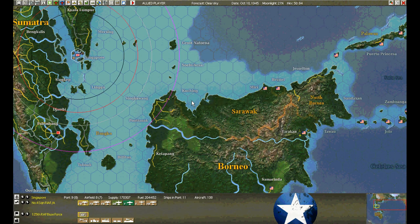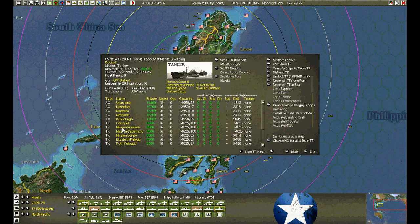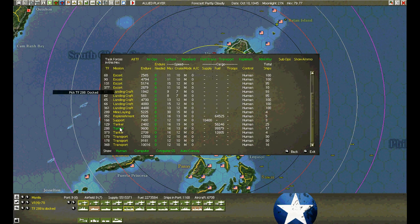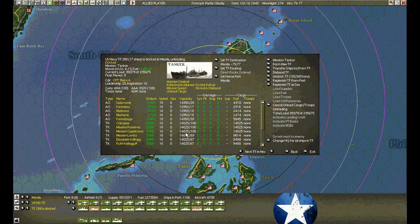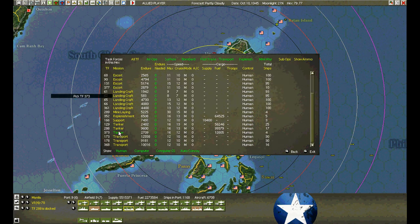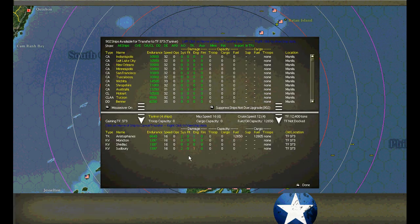We need it. A number of task forces have arrived at Manila — Pearl. Which ones? I think it's the docked one. We have the tankers — other tankers have arrived. I'm going to form one, transfer this tank into the base first.